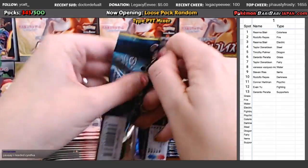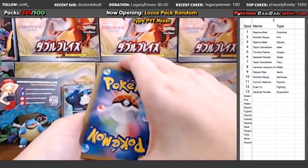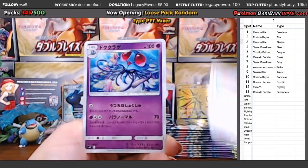You need a Cynthia. Yeah, the Trainer Rares — it's kind of hard to get. You usually only get one, or if you're lucky, two in a box. Just trying to get them all is kind of tricky.